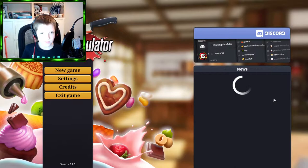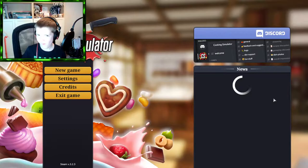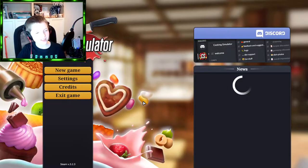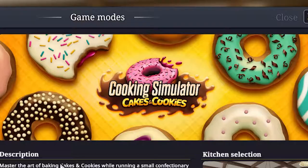So today we're doing Cakes and Cookies. As you can see I've already started, but since it's such a mess we're just gonna be starting fresh today. We're back with Howard again — this game is not multiplayer so we're gonna have to be playing at the same time and chatting.